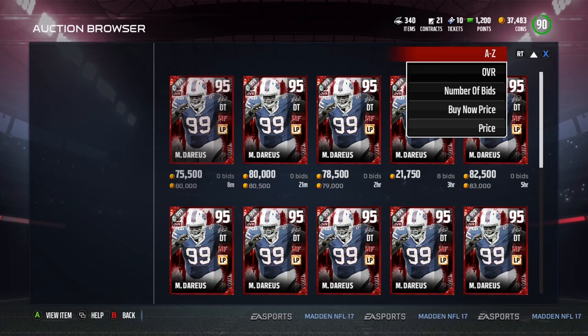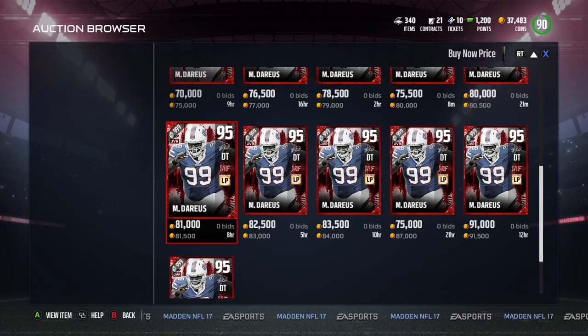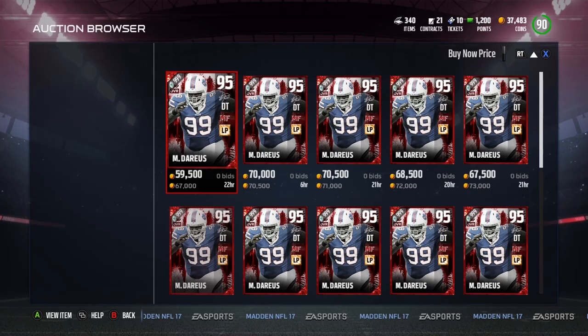And there you go — 80 grand listed. Let's see what the cheapest anyone's selling him for. 67 is the cheapest, then 70, 72, 73, 81, 87, 91. It looks like you could probably get 60k right this second if you wanted to cash out — just throw him out for 60k buy-it-now and he'd get snapped up.